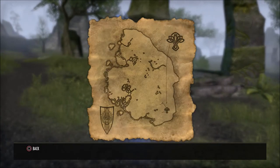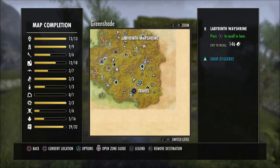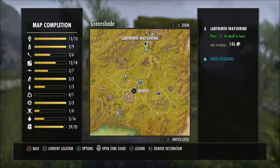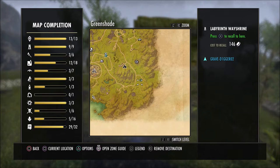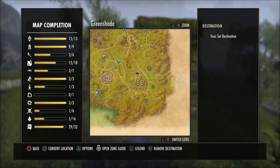This is what the map will look like once you receive this survey. All you're going to need to do is come right down here to the bottom of Greenshade, as you can see, to this Labyrinth Way Shrine. The area we're needing to go to for this Alchemist Survey is on this back road, the one you see that trails off on the corner of the map.